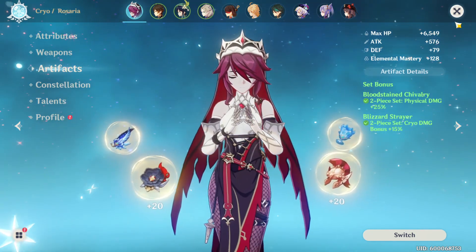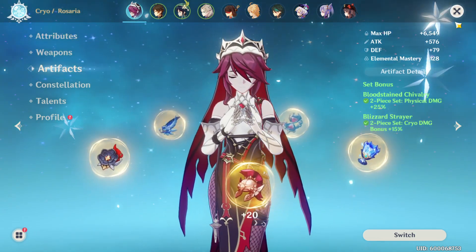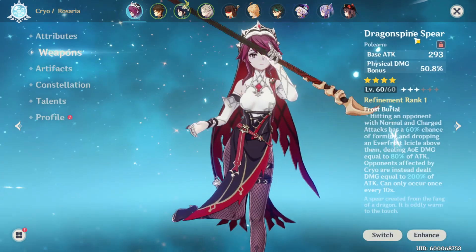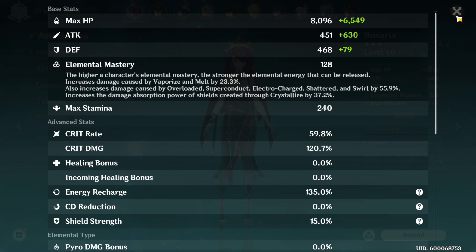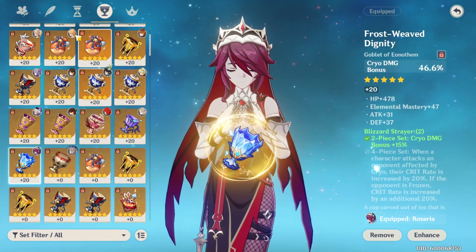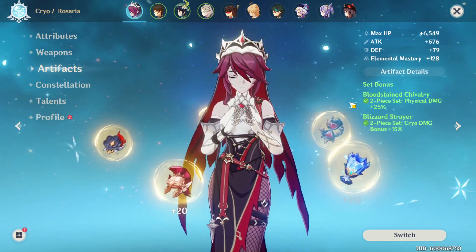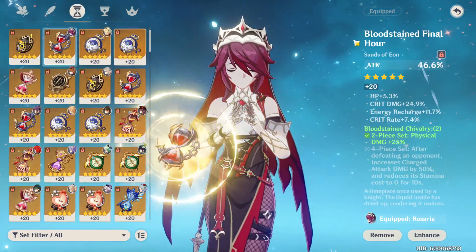You could also go four-piece Gladiator's Finale for an auto-attack focused build. I personally went with a hybrid — two-piece Bloodstained Chivalry, two-piece Blizzard Strayer — with a cryo damage goblet and a physical damage weapon. My current ratio is 60% crit rate / 120% crit damage; I want my crit damage to be at least 140-150. My artifacts aren't min-maxed yet — for example, one piece has no good substats but it's a cryo cup with cryo main stat, which is why I'm using it.